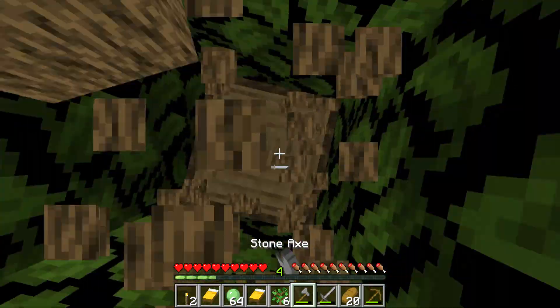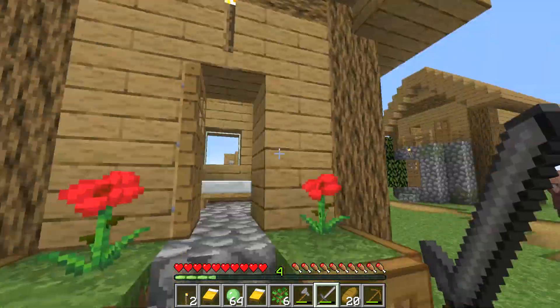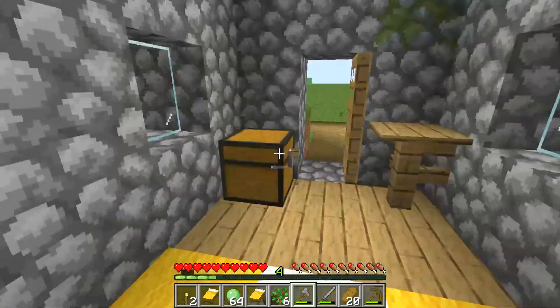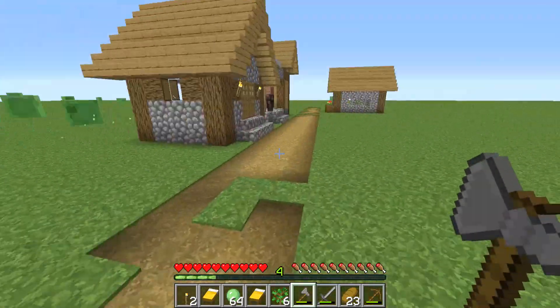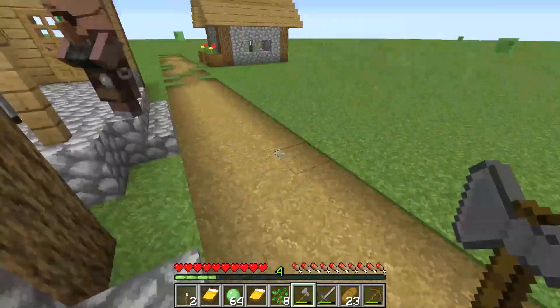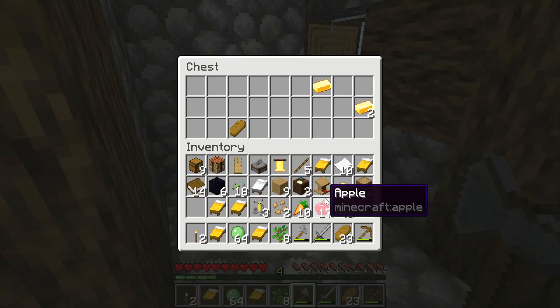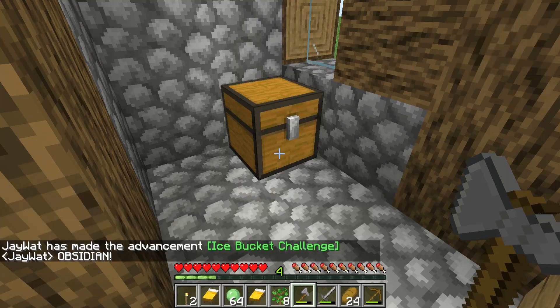I believe the lack of cows is because slimes spawn at this level, Y4, and they take up all of the daytime spawn rates. When it becomes night, other mobs take up all the spawn rates. I rarely ever see animals. Then I spot six obsidian in a chest — pretty good! I'm so excited because I want to get to the nether for lava buckets.